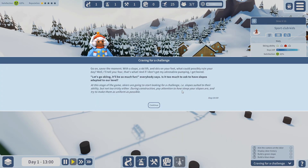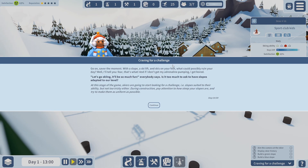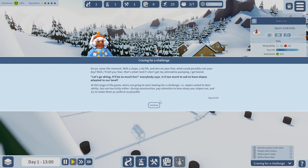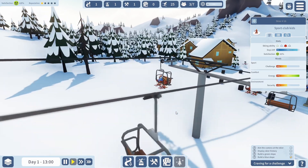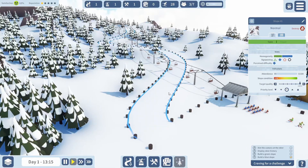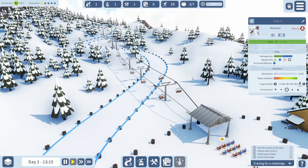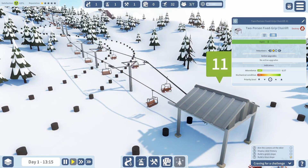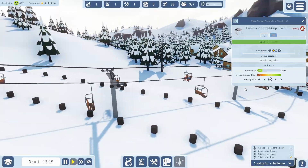You can click on them and see their information. Craven for a challenge — savor the moment. With a slope, a ski lift and skis, what could possibly ruin your day? At this stage of the game, skiers are going to start looking for a challenge — a slope suited to their ability, but not too tricky. During construction, pay attention to how steep. If you click on the actual slope, you can see the difficulty — this one is perceived as blue, so it's medium. Now I want to click on one of these skiers to get more information: snowstruck lovers, skiing ability blue, 65% satisfaction — they're quite happy. We want to see that go up.